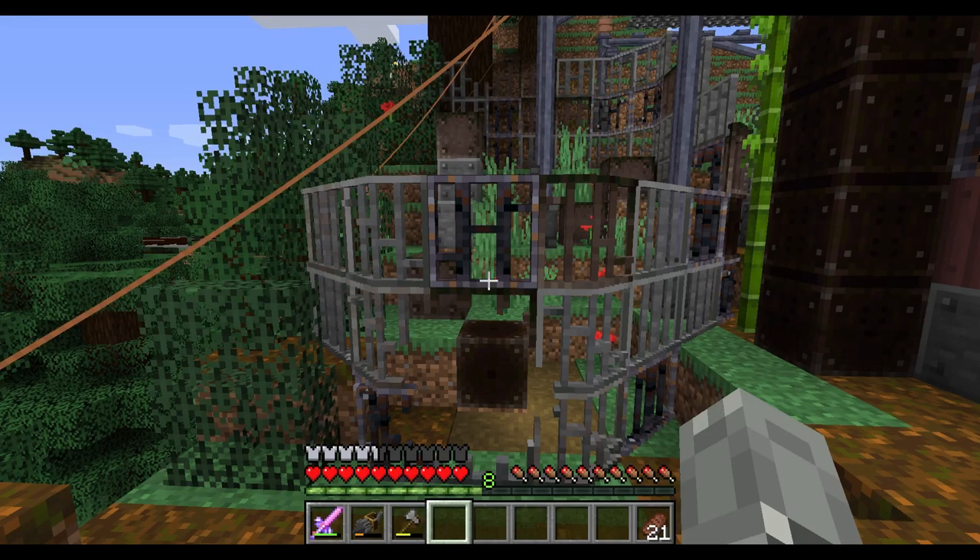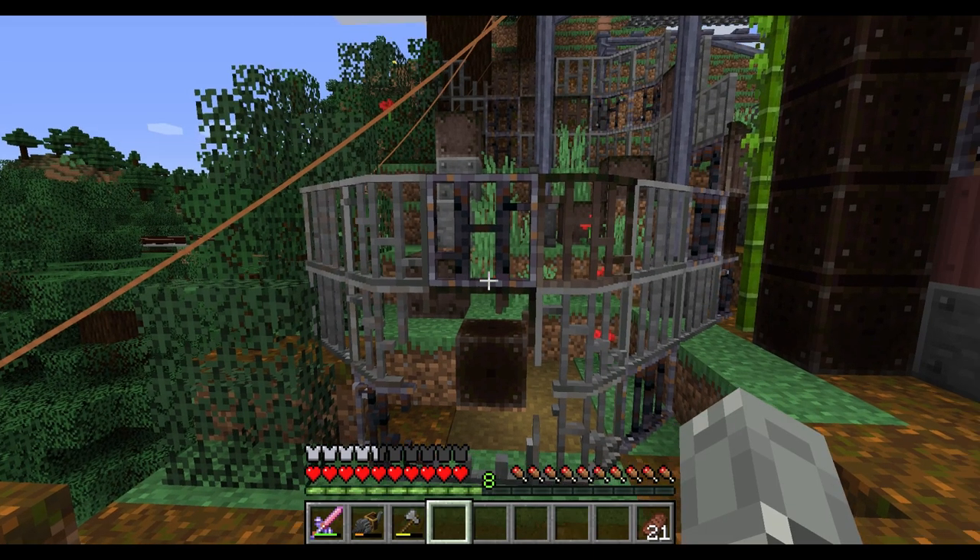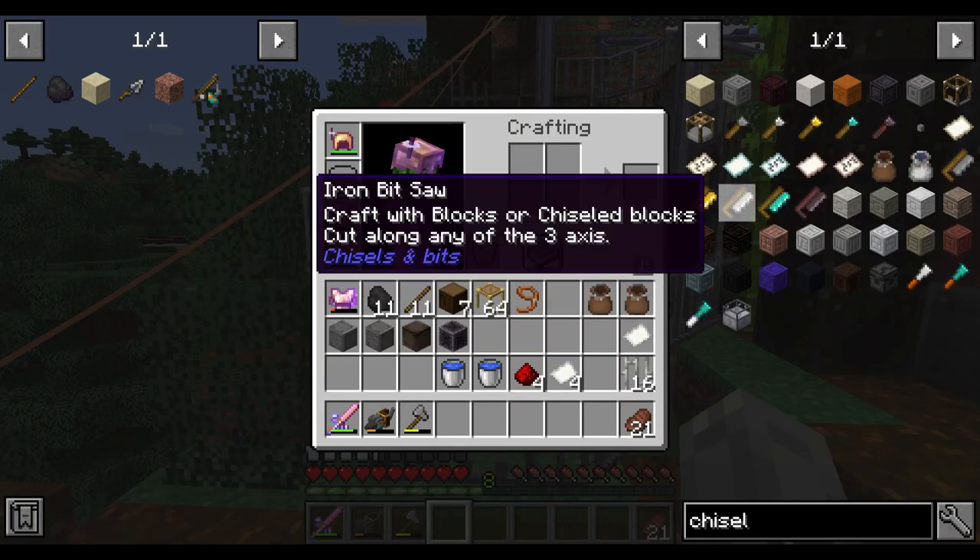This video was made on the Wolf Machina subscriber server. I've made a rusty iron fence using Chisel and Bits, and today I wanted to show you how you can save a lot of time by copying designs of shapes with the negative chisel design. It's quite an easy recipe, so let's check it out.